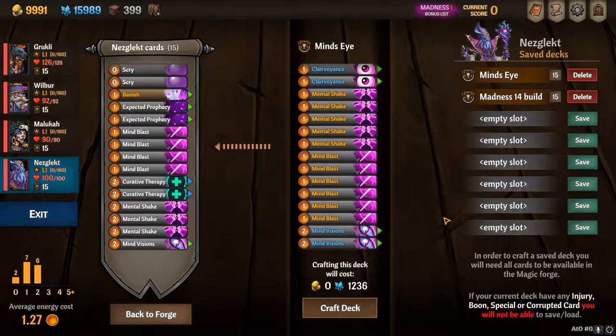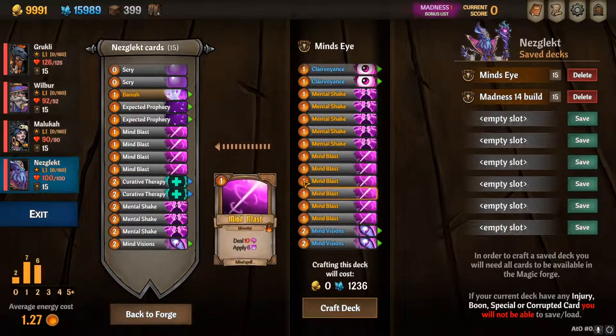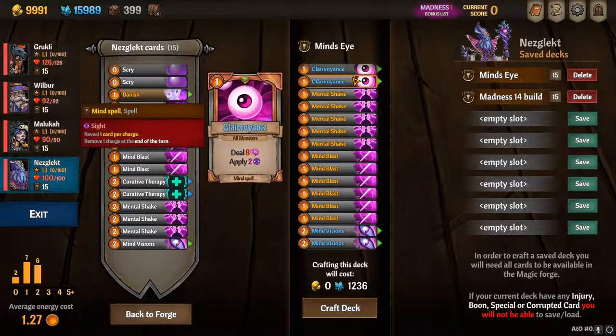So here is my eyeball slash insane build — it's more for the eyeballs, to be honest. I do get rid of the mind blasts for more mental shakes if I can, or more clairvoyance.